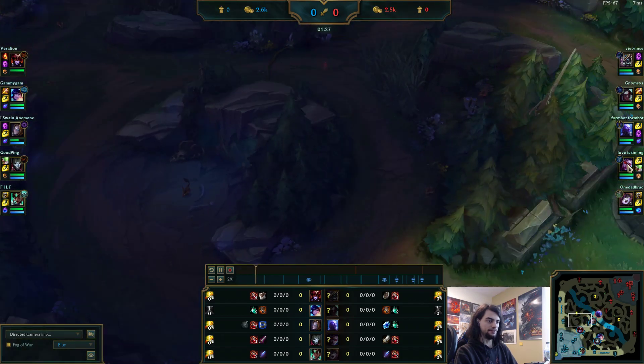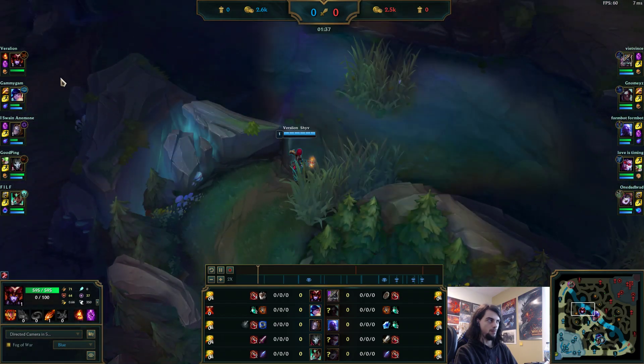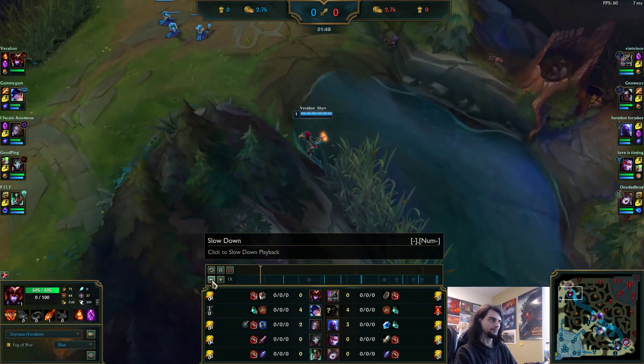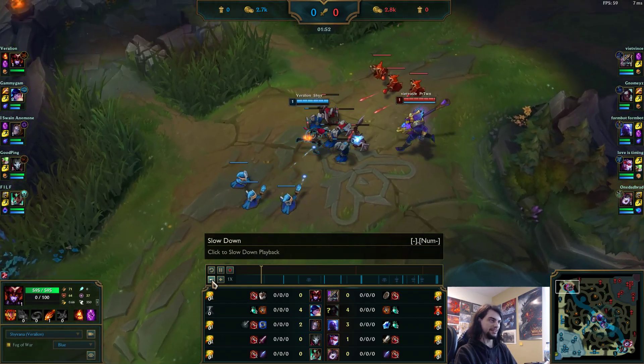They also have a Vayne, which is a little bit worrying. Vayne is the one champion that this build cannot really deal with at all late game. Doesn't matter how tanky you are — if you die in like three Silver Bolt rotations no matter what, you know?